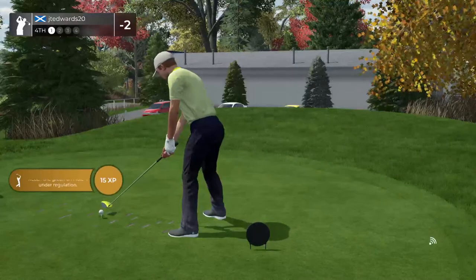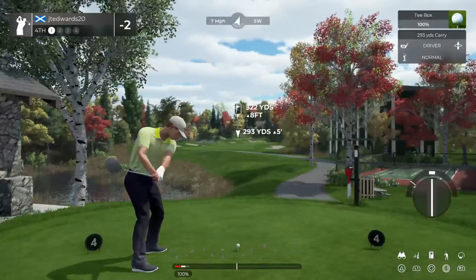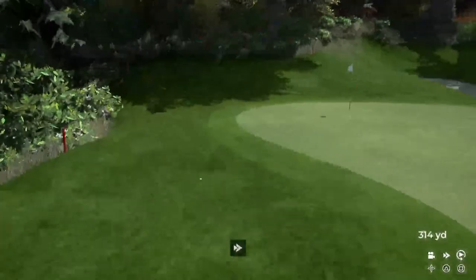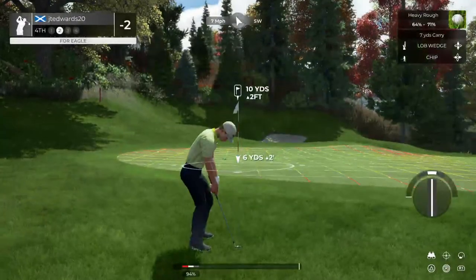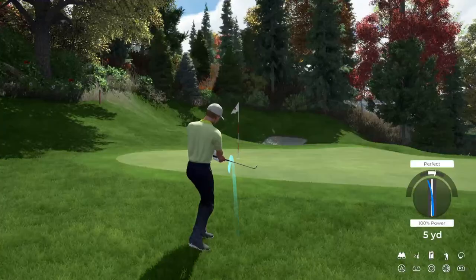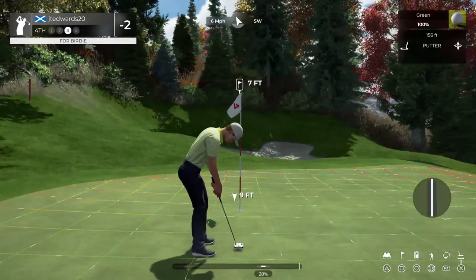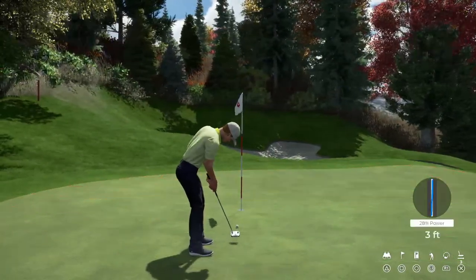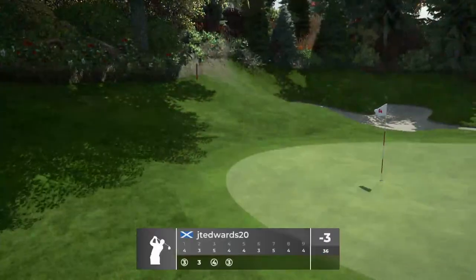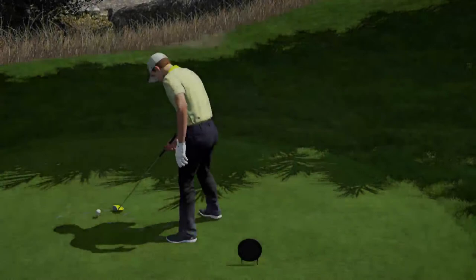Short par four here. You might be able to get real aggressive with the approach — you're going for it. Here's our second shot on the fourth. This one's seven feet away. Looking good, that one drops. And that's your second birdie in a row — the makings of a streak, perhaps. Brought things down to three under after that one.